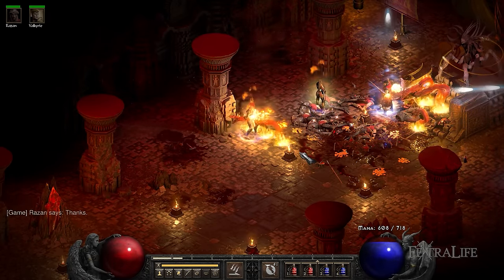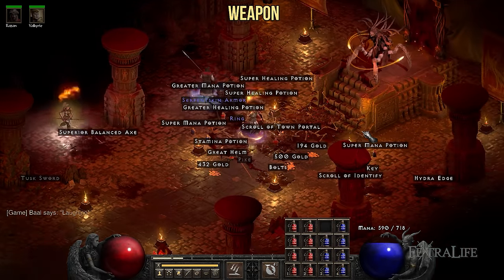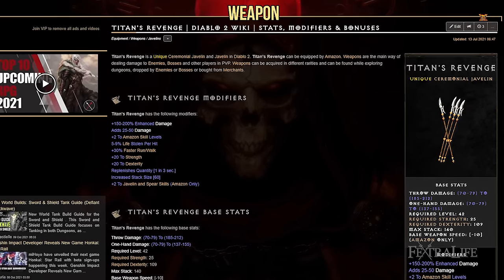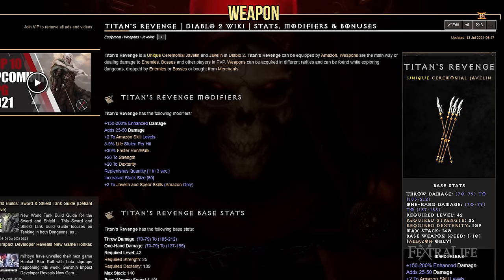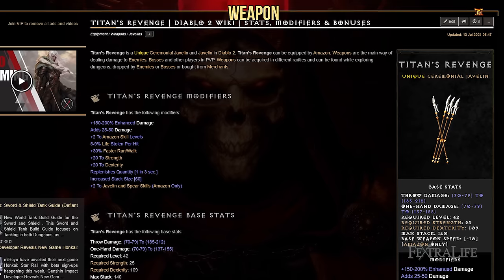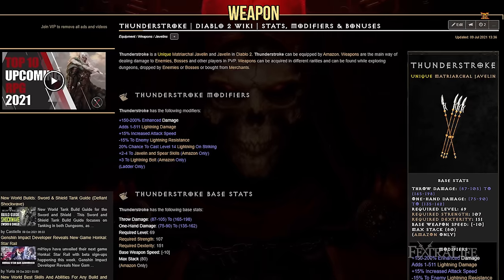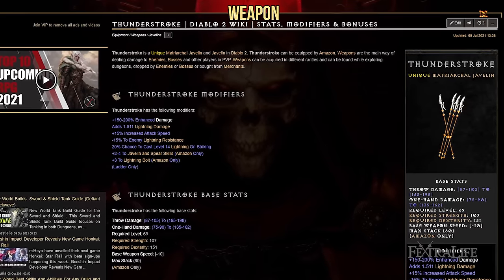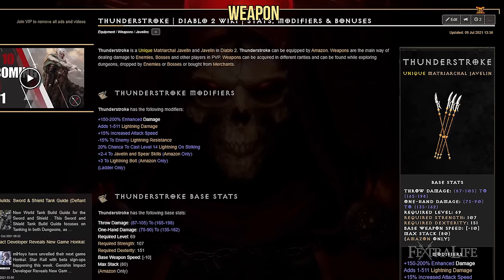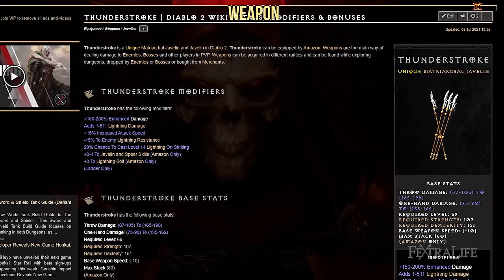There are a couple of different options when it comes to Javelins, and they all have different dexterity requirements, so consider what you'll want to use so you can better distribute your stats. Titans Revenge unique: This Javelin provides a lot of plus skills, strength, dexterity, plus 30% faster run/walk speed, and has a massive stack size that auto-replenishes, meaning you often don't have to worry about going back to town. I personally prefer Titans over the other options, mainly because of the run speed and stack size. Thunderstroke unique: If you want to maximize your damage output, this Javelin not only provides plus skills, but also increased attack speed, a massive amount of flat lightning damage, it lowers enemies' lightning resistances, and has a chance to cast Lightning on hit. Many players prefer this over Titans because of the insane damage values.